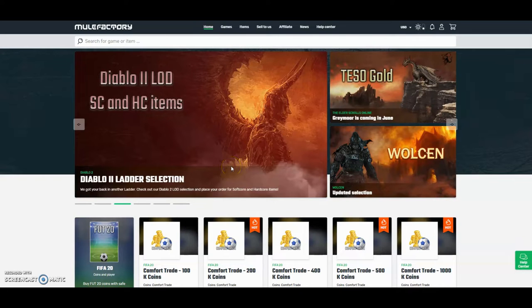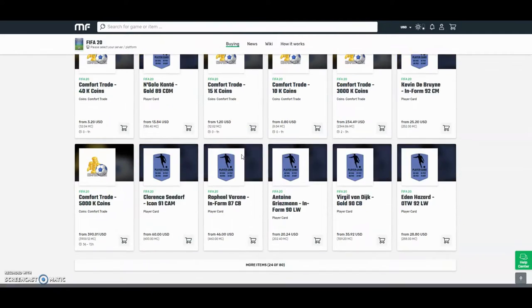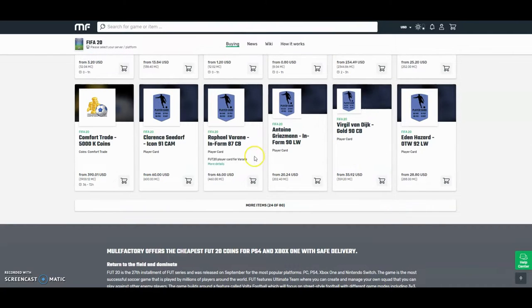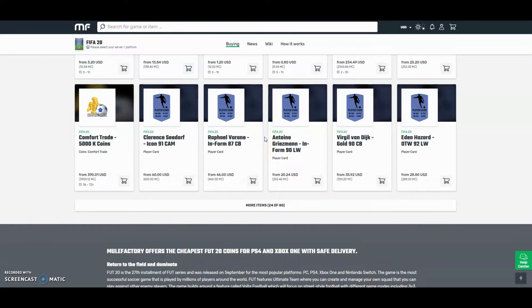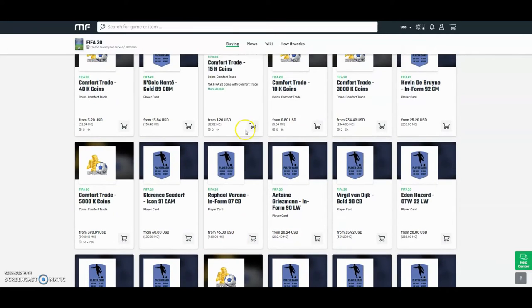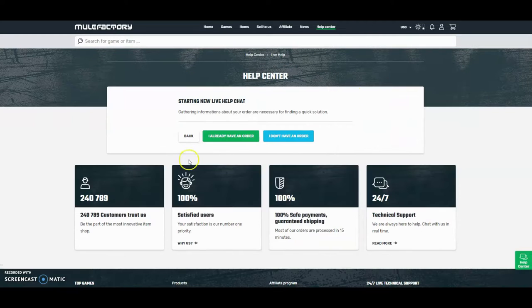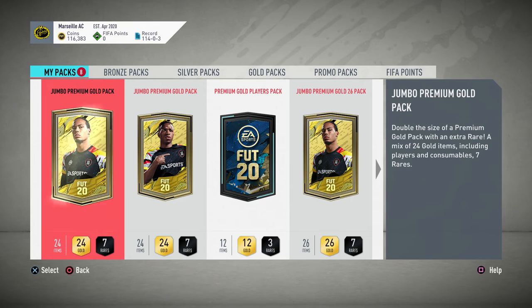Check out mulefactory.com and use the discount code 'OwnFIFA' for a discount. They have plenty of other games, they do loads of comfort trades, and you can buy Van Dijk - really cheap, the cheapest around. They have 80 different things you can buy like comfort trades, Team of the Year, icons, everything like that. They also do 24-hour support, it's 100% safe. Over 240,000 people have used this site - link down below in the description.